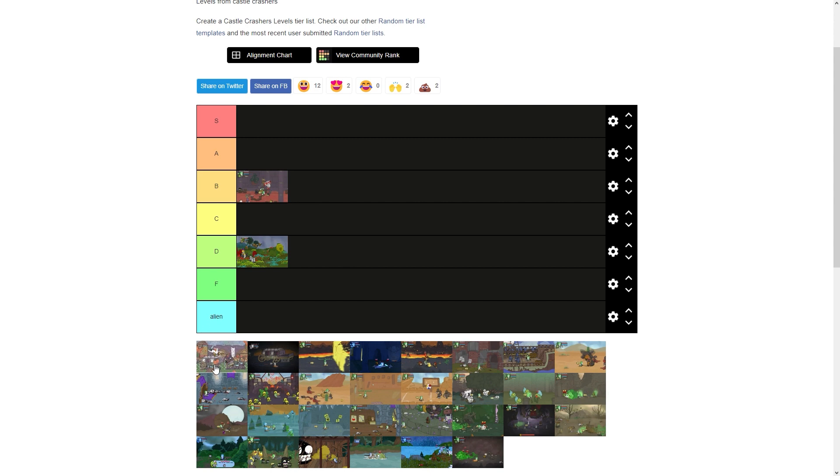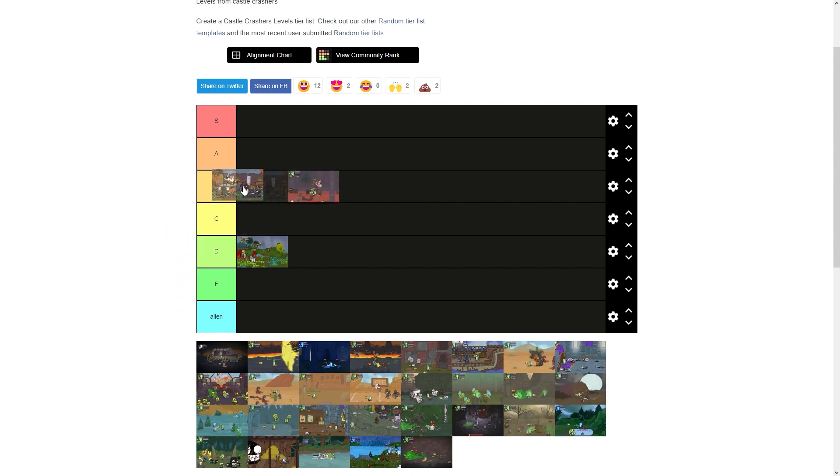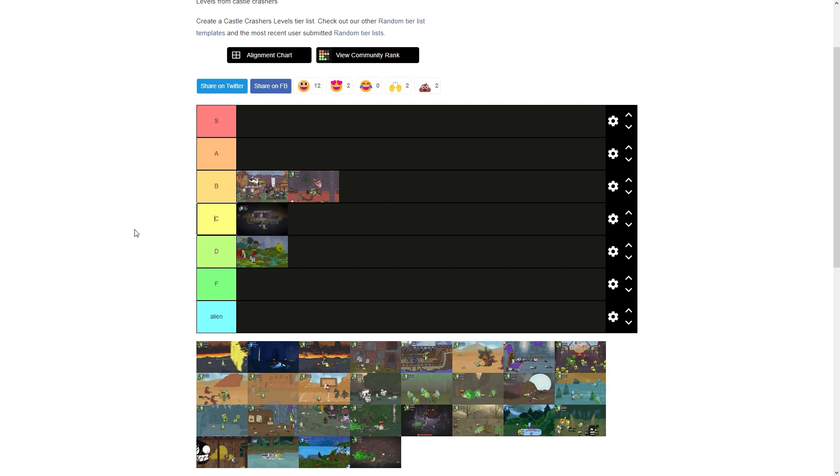The parade level gets a B right above the Wedding Crash because it's unique — it doesn't follow the standard level format that all the other ones do, so it gets higher up. Cyclops Cave, that's a C. You can't combo the enemies. It can be pretty annoying, especially with the slimes. That's why it's getting a C. It's just not a really fun level to play.